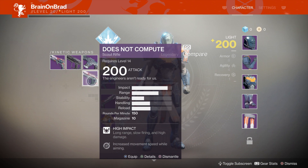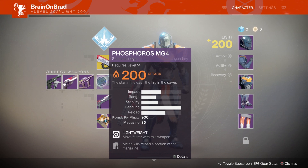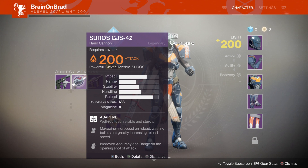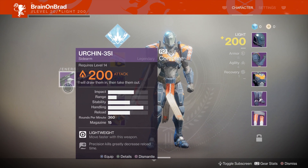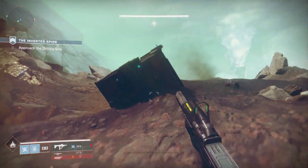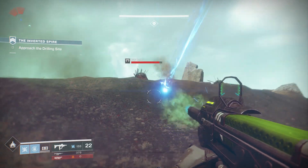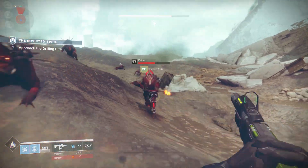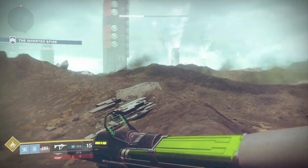Energy weapons are where things got interesting. In the energy weapons slot, we had sidearms, the all-new submachine guns, and hand cannons. Now that is where things get really interesting — hand cannons can be a kinetic weapon, or they can do elemental damage and be classified as an energy weapon. So you can literally, in Destiny 2, have a primary hand cannon and a secondary hand cannon. When your IS Luna isn't enough and you need a backup Palindrome, you can do that in Destiny 2.